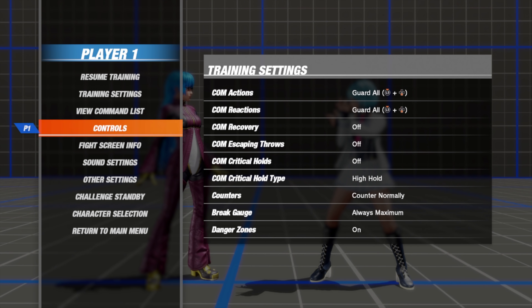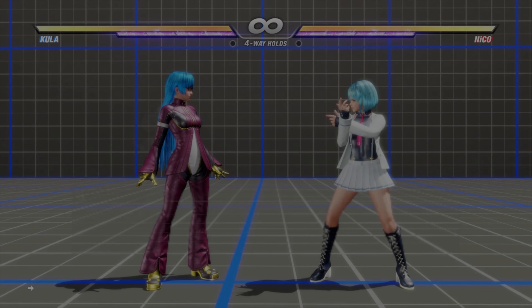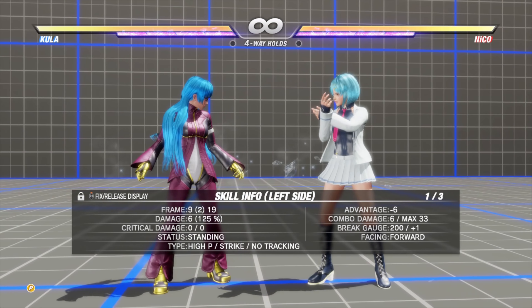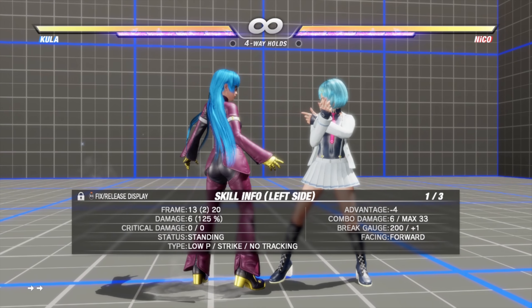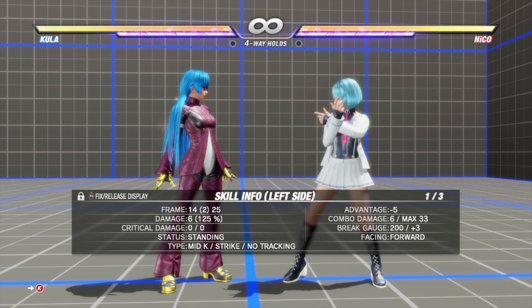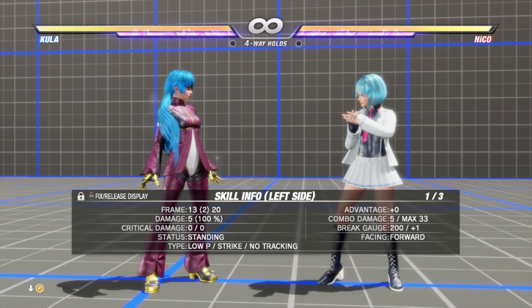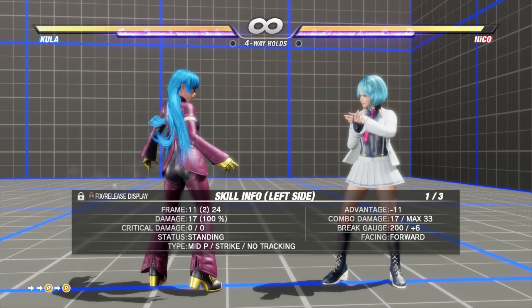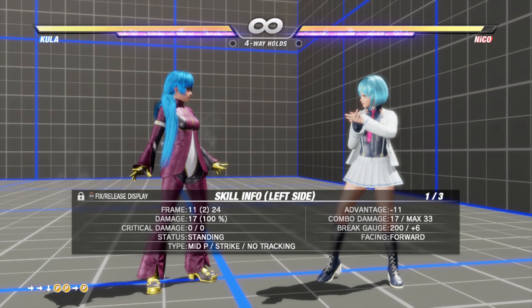I'm about to slap on the move details box — your best friend in training mode, also referred to as the skill info — and let's see what Kula's packing. She's got a 9 frame jab, 11 frame elbow, 13 frame low jab that's minus 4 on block, and a 14 frame mid kick that's minus 5 on block. Your low jab is nice because it's plus 0 on normal hit, so with a 9 frame jab and an 11 frame elbow, that is really good — after a 2P you've still got your 9 frame jab and your 11 frame elbow.